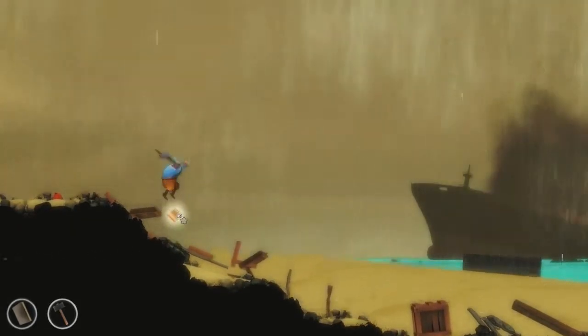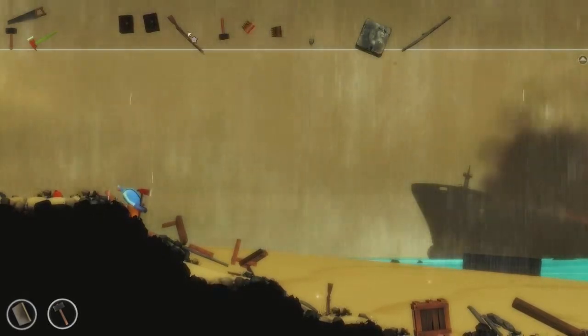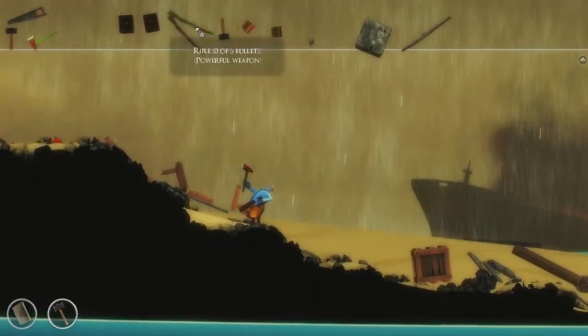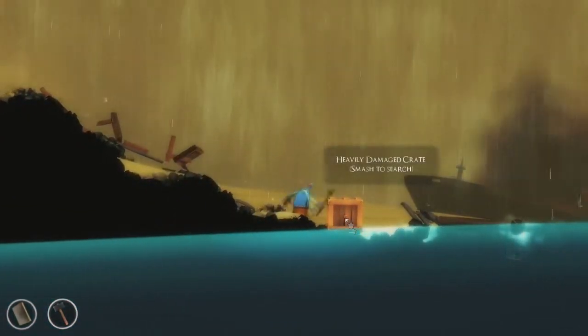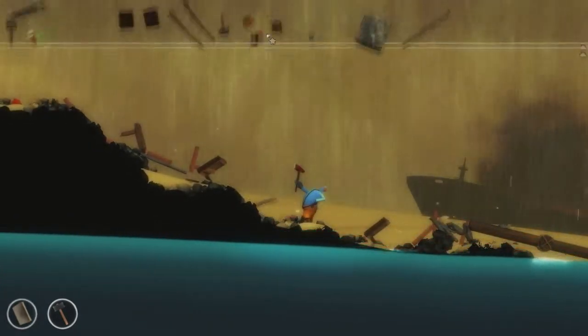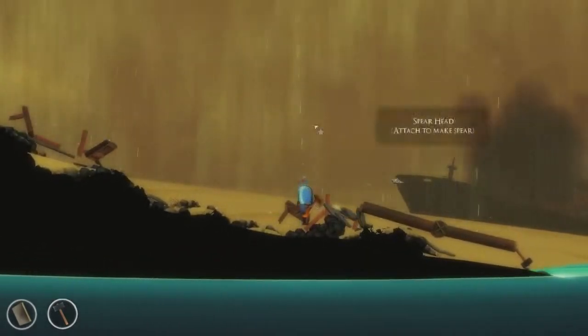We've got some bullets that we can fill for the rifle. We've got another rifle here — I don't know why I have two, but I do. That just exploded. What do we have here? We have a firecracker. And a spearhead that dropped.